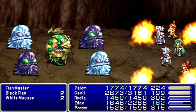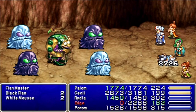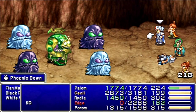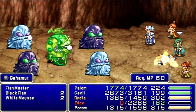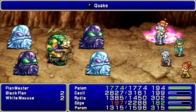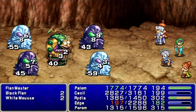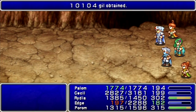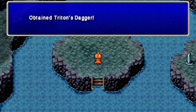You just need spells that can get around Reflect. Nice. I need Edge to stay alive if I can. Help me, Edge — you're my only hope. I'm not even going to bother healing him up all the way, because if they deal enough damage to kill him, it's going to be a lot more than his maximum HP anyway. Hooray! We got him. For defeating them, we get the Triton's Dagger — Palom's ultimate weapon.